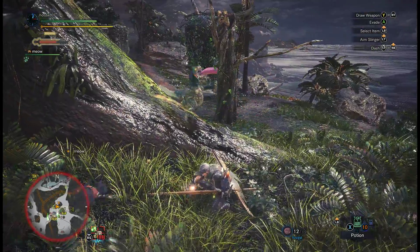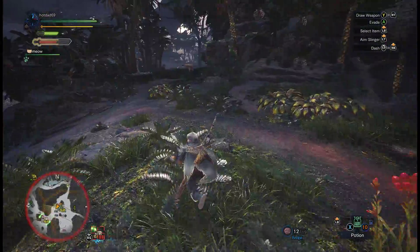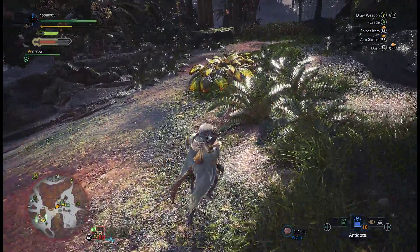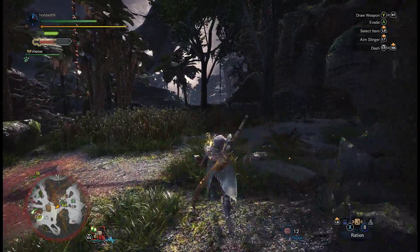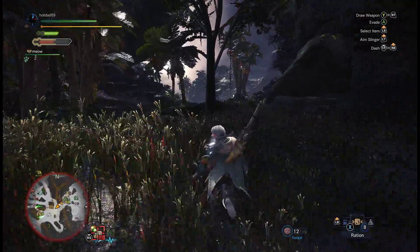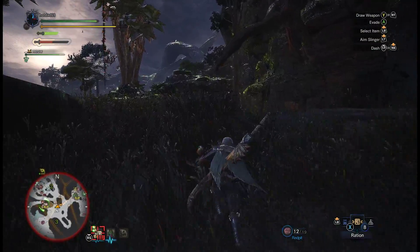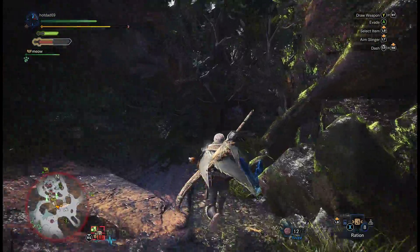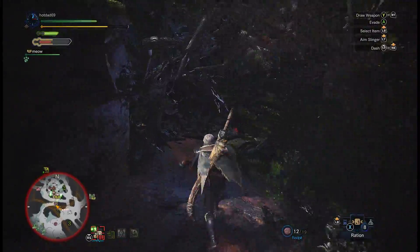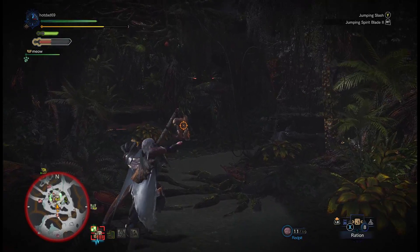Looks like this guy's running, so I'm just gonna follow. Hopefully the other monster doesn't interfere. If you look at your item bar and eat rations, you'll replenish stamina so you can just keep running. Your stamina is the yellow bar — you use it for riding, dodging, and it's weapon dependent. Some weapons use a lot more stamina than others.